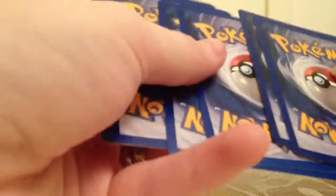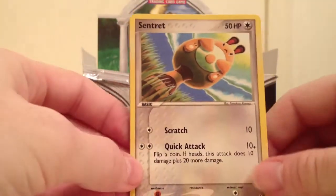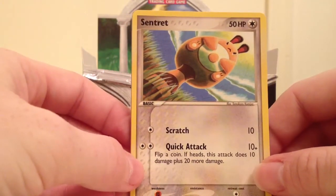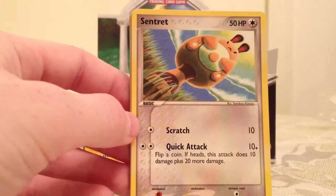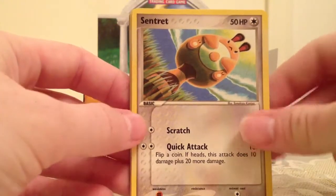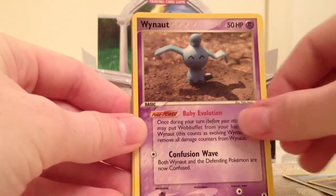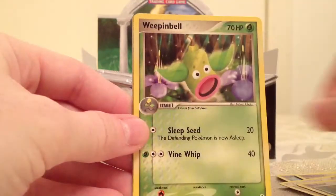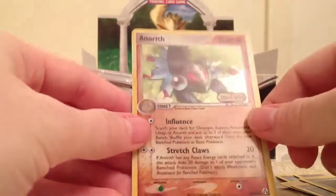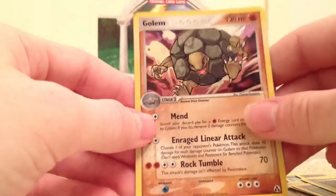I also ordered the new Black and White expansion — Supreme Victors — but I accidentally ordered the wrong one, so I sent it back and I'll hopefully get a booster box or have some packs to open soon. Sentret, Seel, Geodude, why not, Root Fossil, Nuzleaf, Weepinbell, Anorith. Ooh, and a Golem holo — that looks neat.